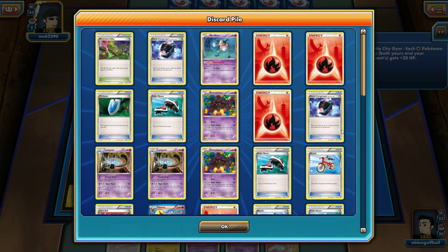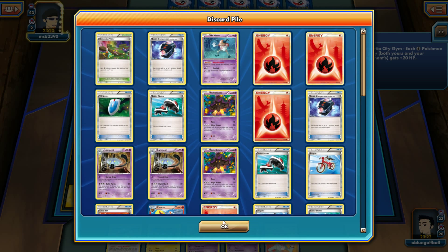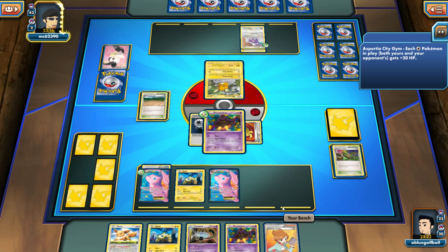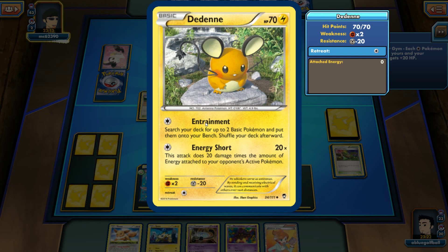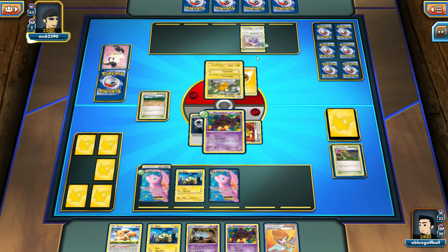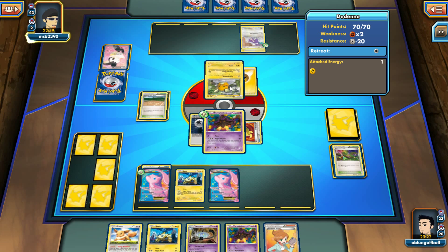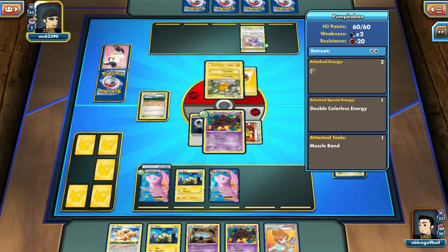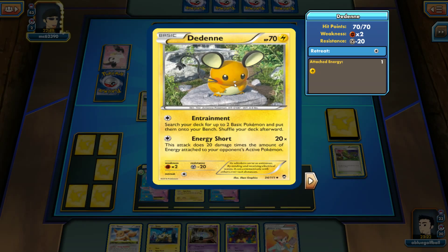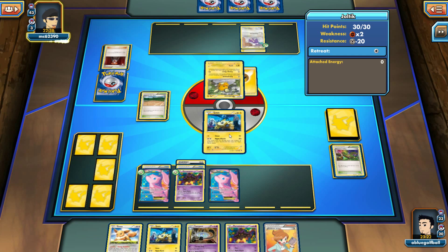The Ditto could do Enchantment or Energy Short — not too worried. We see the Lightning Energy. Energy Short would do 40 damage, or 60 with Muscle Band — that could still knock out the Pumpkaboo. We are by no means in a superior position right now, this is still anyone's game. My opponent can knock out the Pumpkaboo and if we don't pick up an energy, this is not good.